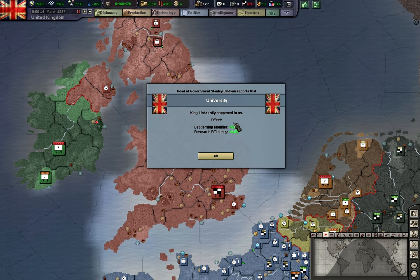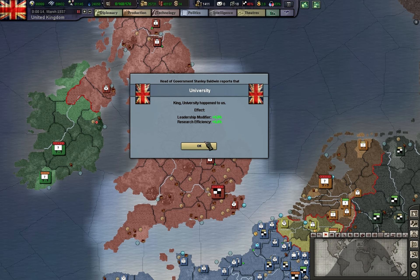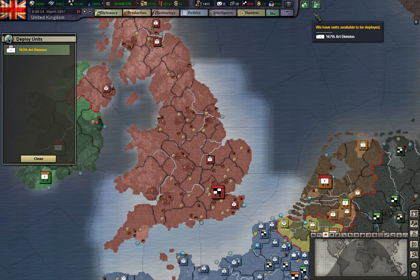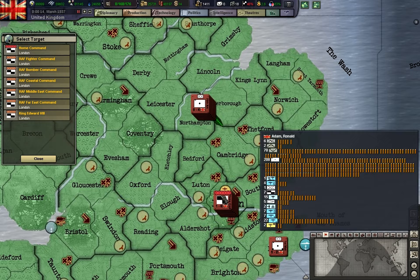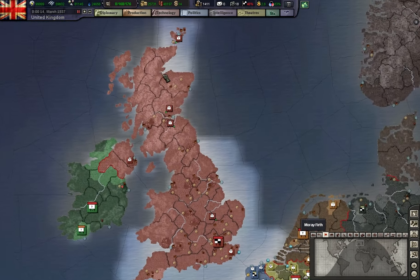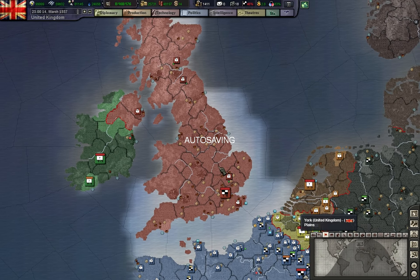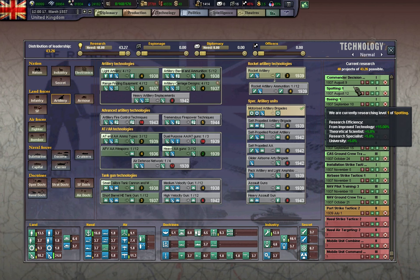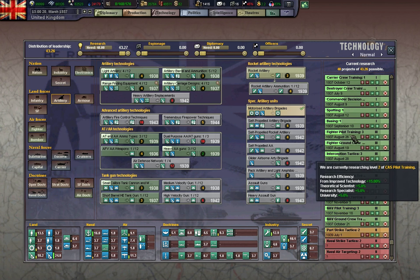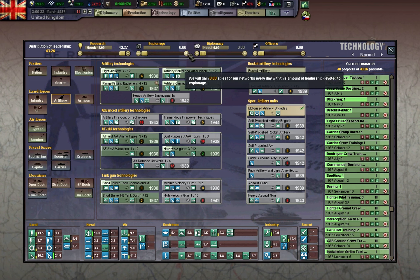So we finally got our first building. We have the University — it increases leadership by 5% and research efficiency by 5%. So that's great. Thanks to the comments I was able to build that very important library. Our research will now go slightly faster and we have more leadership, which is incredibly useful.